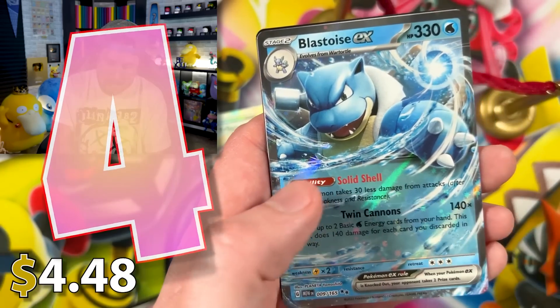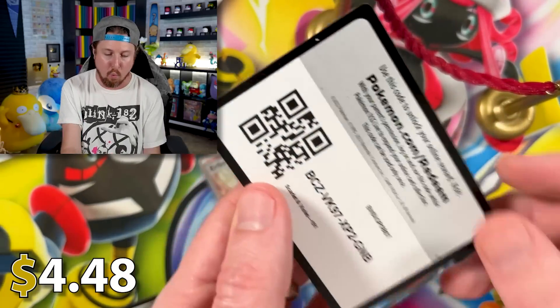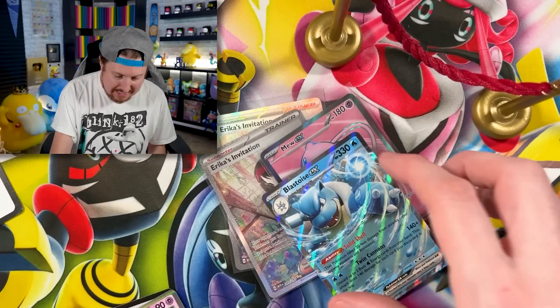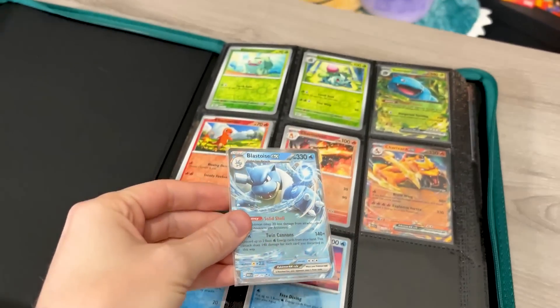We got Giovanni going into Charizard — we got this one, we have something. Breaking Family, going into Blastoise EX! Rate my impression on a scale of one to ten — that was a ten, an easy ten right there.